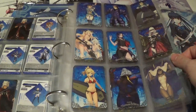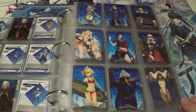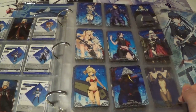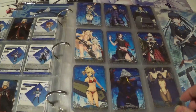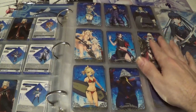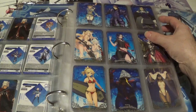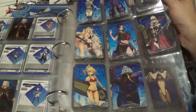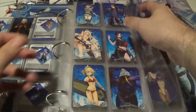Moving on to the next set — unfortunately I am missing a common. This is set number 4, what I like to call the Summer Banner Set because it has a lot of swimsuit variants. I am missing number 9; I don't remember which one that is off the top of my head. As for my favorite card from this set, I gotta give it to Tesla. Tesla was just such an incredible creator back in the day — way ahead of his time.